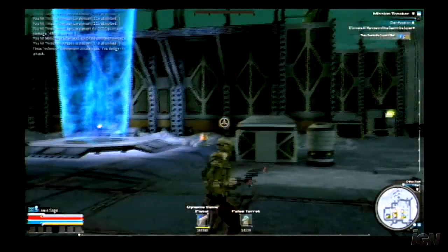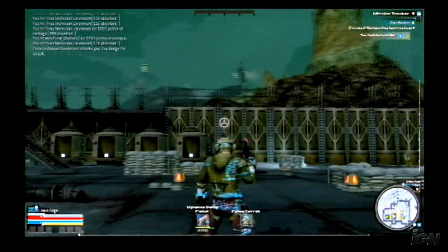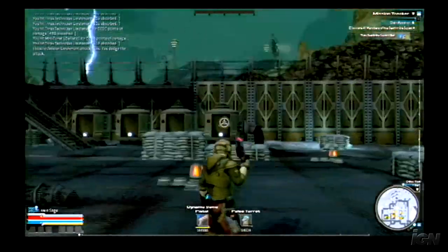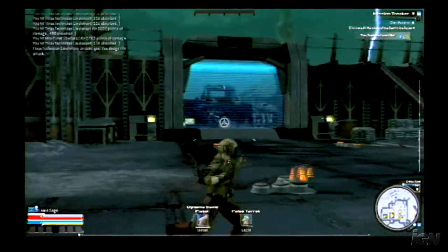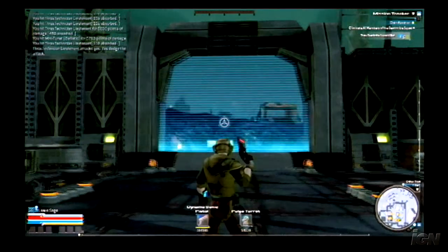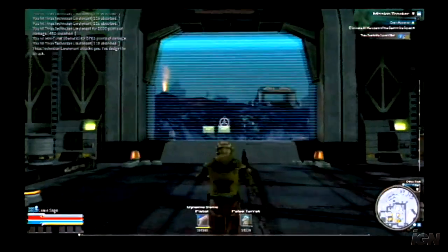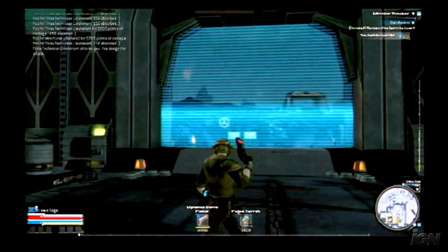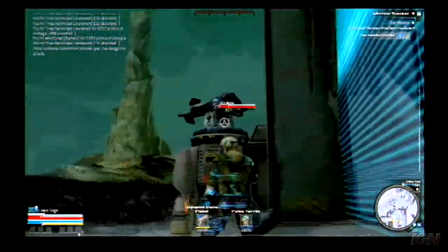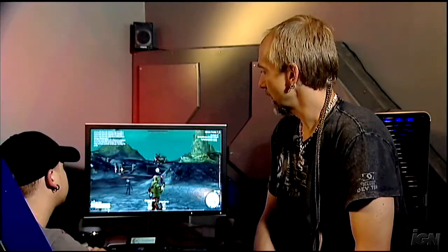This entire outpost is protected not only by walls, but at the entrances you'll see these force fields. The force fields will only let in friendlies to your faction. Since it's a blue force field right now, that means humans control this outpost. If it were red, it would prevent us from going through and would imply the Bane had taken over. Plus there are automatic defenses nearby that fight in favor of whichever faction owns the outpost.